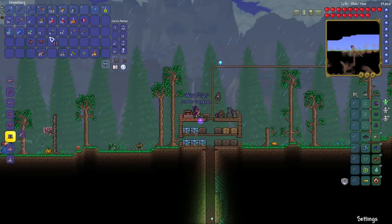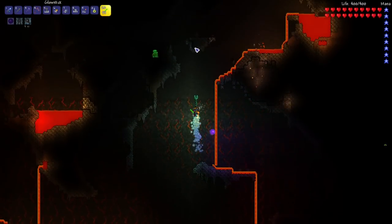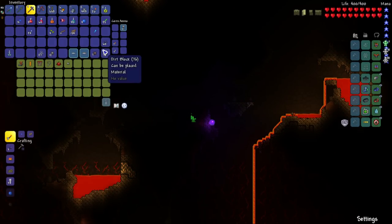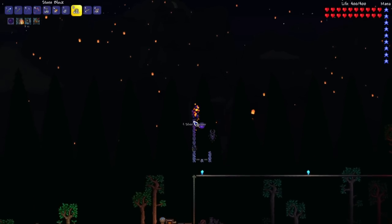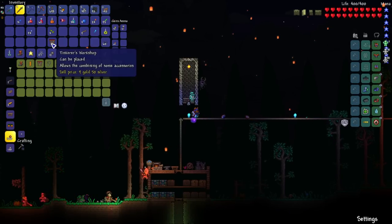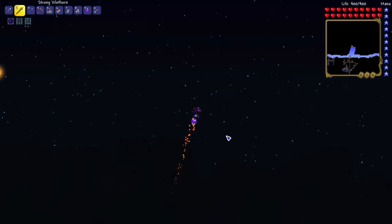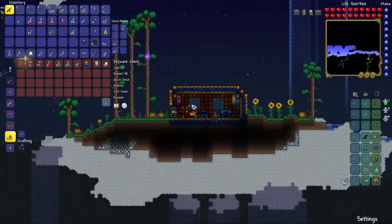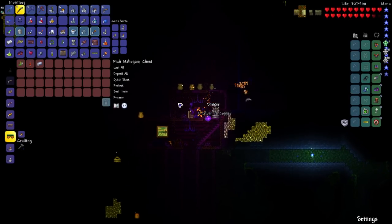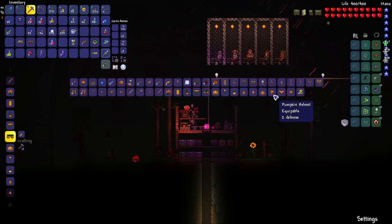The Meteor armor set increased my magic damage by 27%, which is insane. Afterwards, I found the Goblin Tinkerer underground and purchased Rocket Boots and the Tinkerer's Workshop from him. Then I drank a Gravitation Potion to explore sky islands, finding the Lucky Horseshoe and Shiny Red Balloon. I went through the jungle to find Hermes Boots, then combined them with the Rocket Boots, Aglet, and Anklet of the Wind to make Lightning Boots.